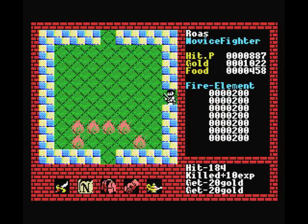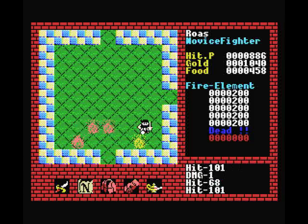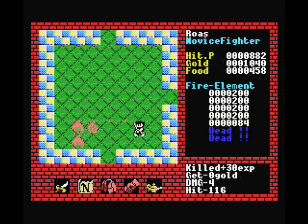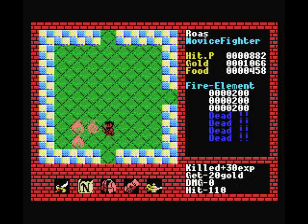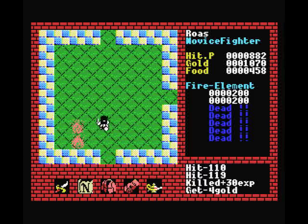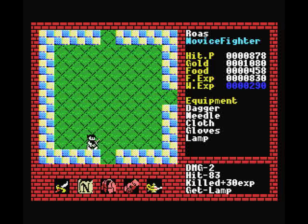We're going to the next room again. Kill these fire elements — they're the same as before: 200 hit points, so the 200 hit point ones are pretty safe. You'll notice some graphic glitching, and that's a result of the MSX's slightly weak graphics processor. It's a really old 8-bit system, so it didn't really deal with sprites all that well. If there's more than four sprites in the same row, you'll get some of that glitching. It's unavoidable, I'm afraid.